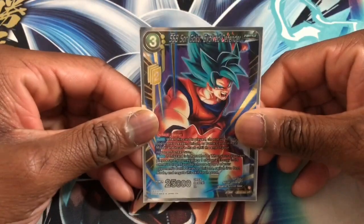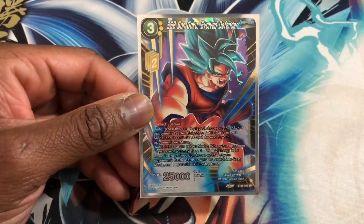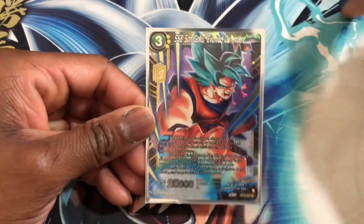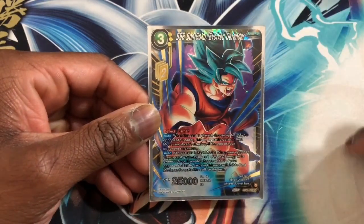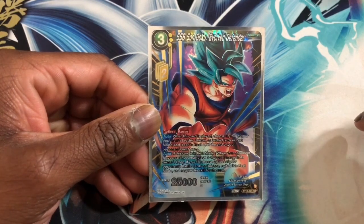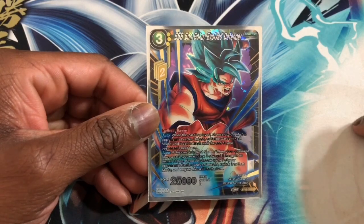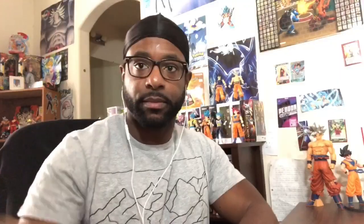The final Zenkai card is Super Saiyan Blue Son Goku Evolved Defender. When he is played, you see one of your opponent's leader or battle cards in rest mode and it can't attack until the end of your opponent's next turn. If this card is in rest mode when your opponent plays a card, you may place one of the energy into the drop. If you do, choose up to one of your opponent's battle cards or unison and switch it to rest mode, and negate that skill for the turn.